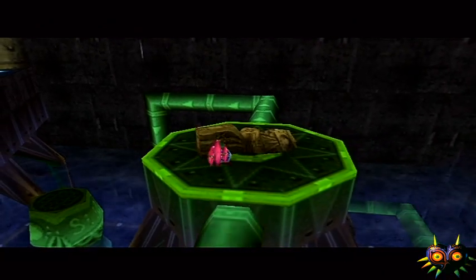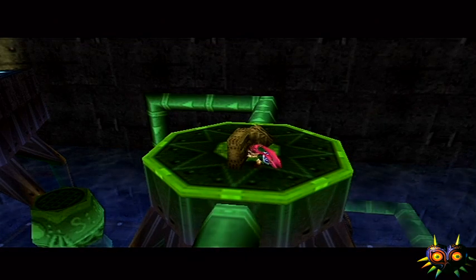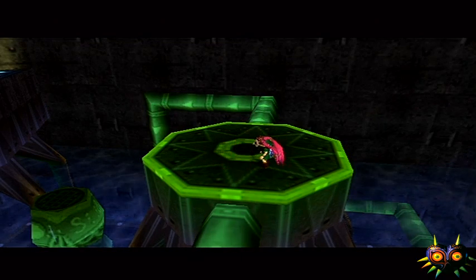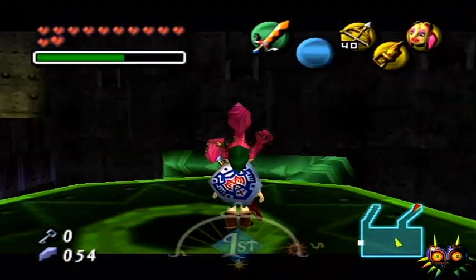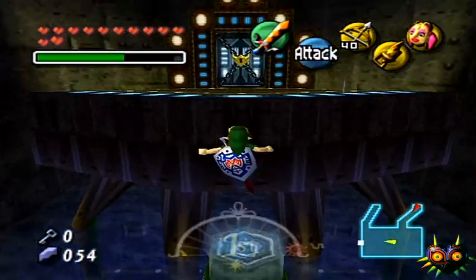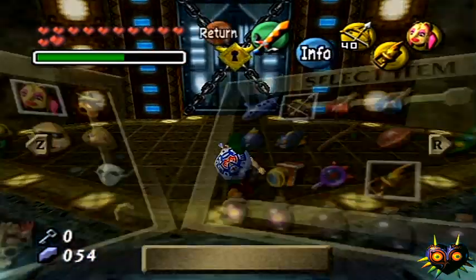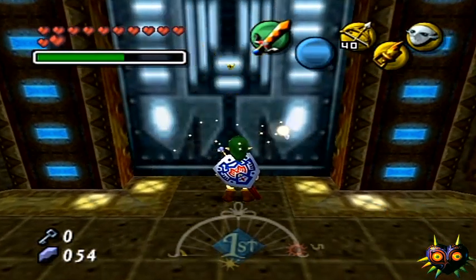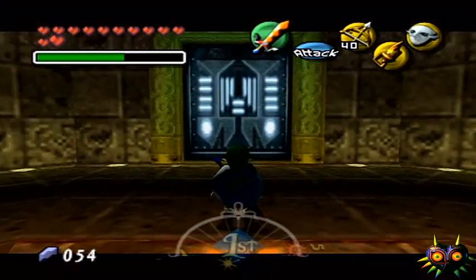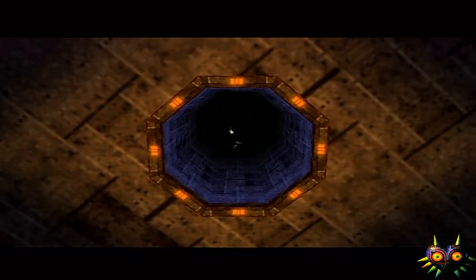I'm happy that this temple went as fast as it did. I could probably do it in two parts if I wanted to, but I'll probably do it in three. The whole goal of the dungeon is to get those two green ones. The things you need for this boss are the Zora mask and the bow — that's really it. We're going to backflip and take no damage falling down, because that's how it works.